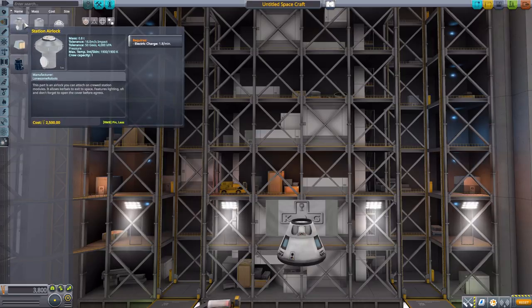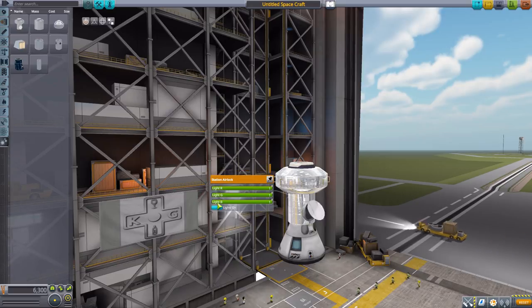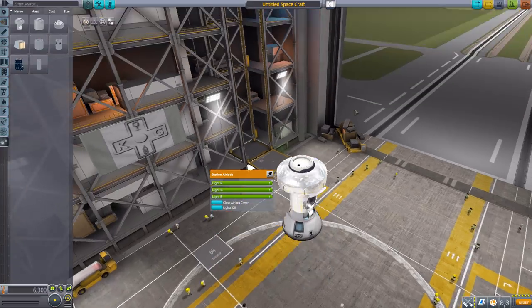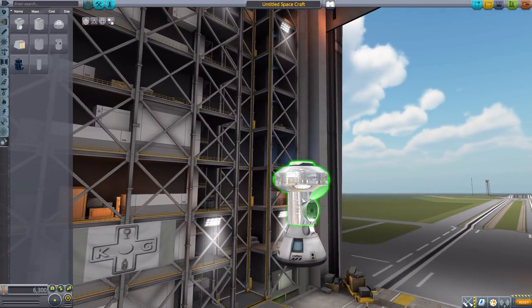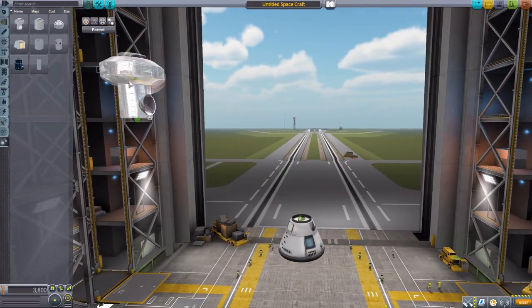The station airlock is just a nice big airlock that we can actually open right there, so we can pop that open and closed for getting a Kerbal out from that hatch. The bit up top is the perfect location for a docking port. We also have lights at the bottom for the airlock, to make it easier for your Kerbals. Always a good thing to have — a fun airlock.